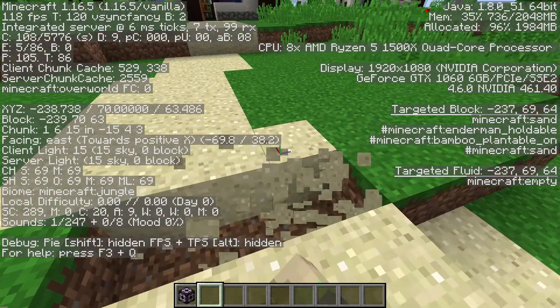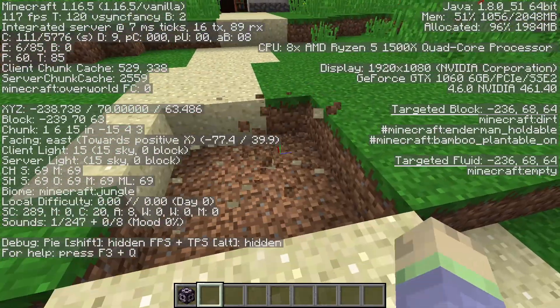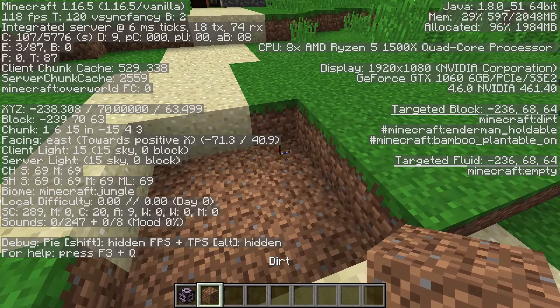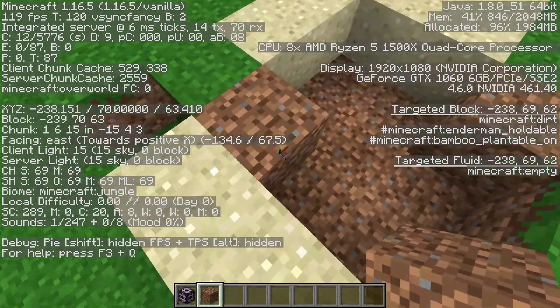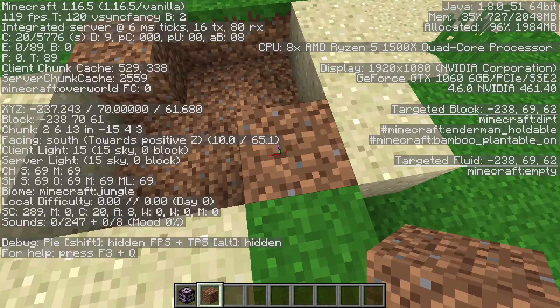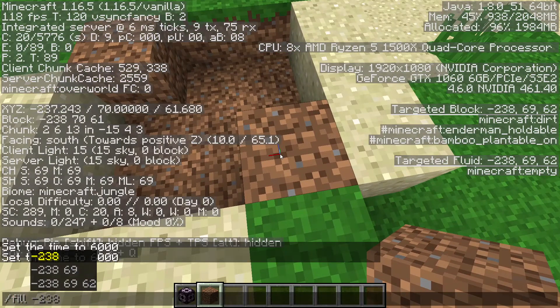So if I wanted to fill this box right here with diamonds, we just need to know the coordinates of this block and this block right here. How we would do that is just type fill and then press tab on your keyboard, tab again, and tab again. It makes it very easy so you don't have to put in the details yourself.